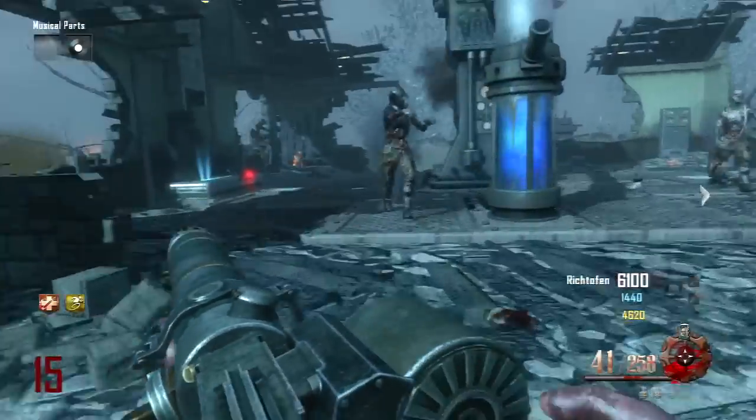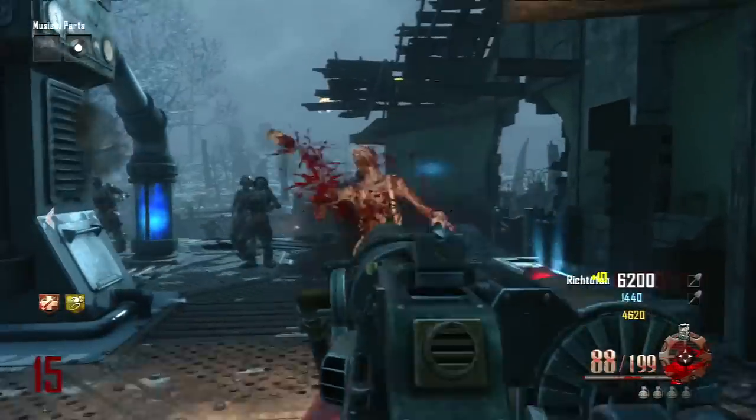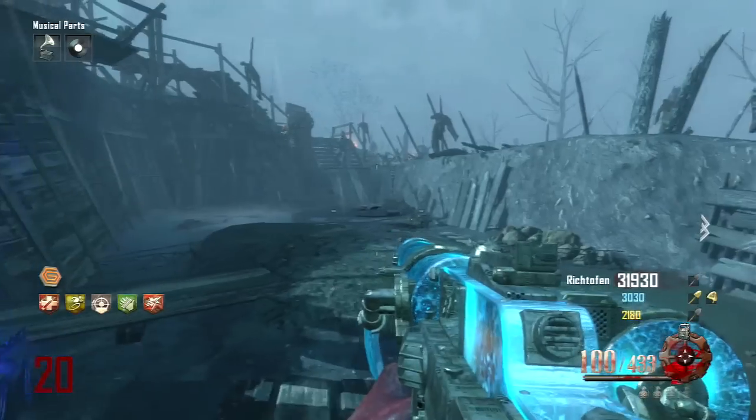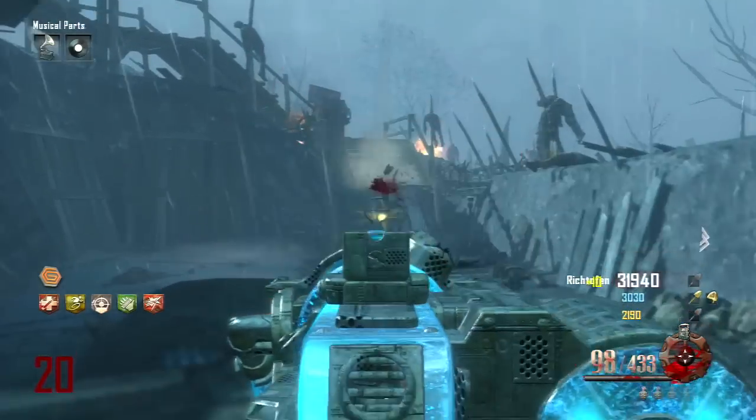Another example is with the MGOA. As you guys can see, the crosshairs are really big even for a light machine gun. Now with Deadshot, the 35% increase is pretty much self-explanatory. Now it has a hipfire similar to an assault rifle.